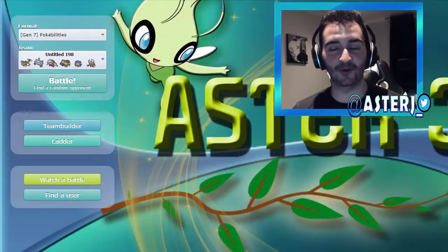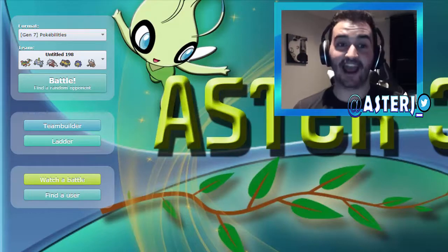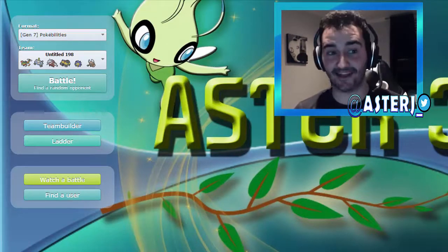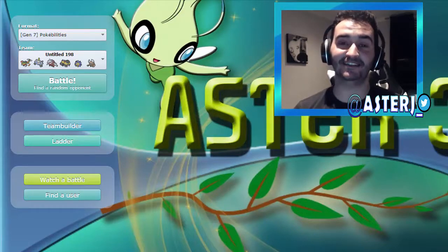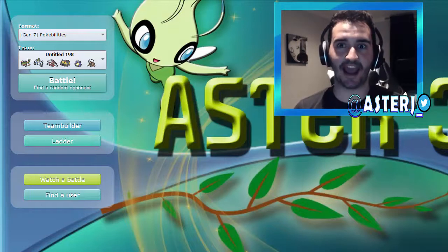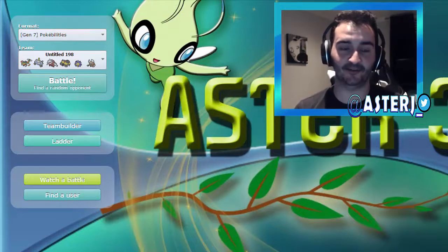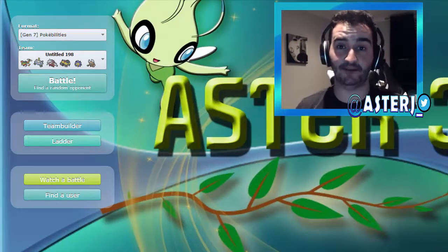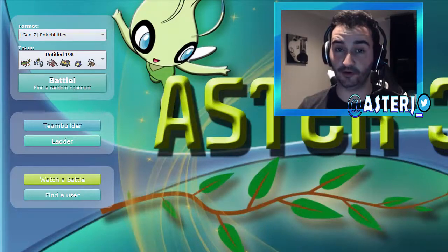Excadrill has Mold Breaker, Sand Rush, and Sand Force. Hippowdon has Sand Stream and Sand Force. Starmie has Natural Cure and Analytic. Magnezone is probably the best one — it has Sturdy, Analytic, and Magnet Pull. It's incredible. And Mega Pinsir, before it Mega Evolves, gets Hyper Cutter and Moxie, so it can raise its attack with a Moxie kill and can't get its attack lowered.